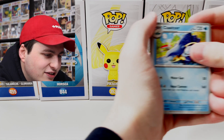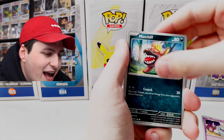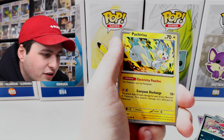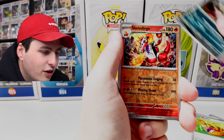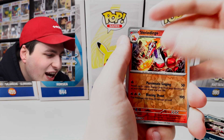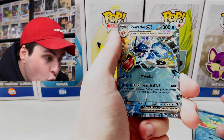Let's see what we've got here — Clawitzer, Greavard, Maschiff, Pawniard, Pachirisu — I believe that's what it is — living and got Picnic Basket, Bombardier, and Skeledirge again. I've just got to ignore the names at this point. And then we've also got Quaxly reverse and — whoa!